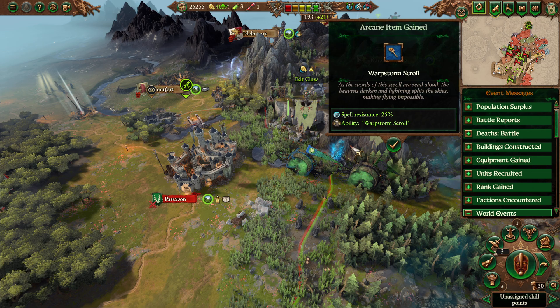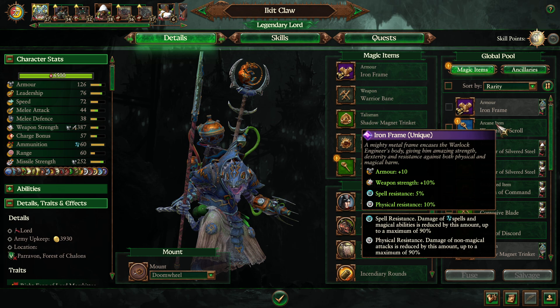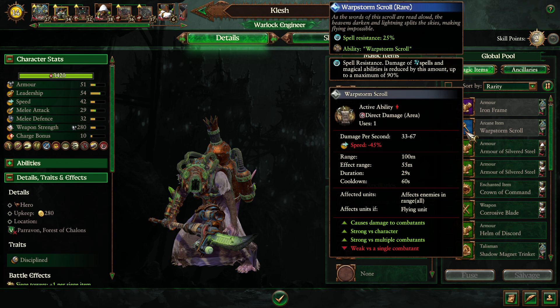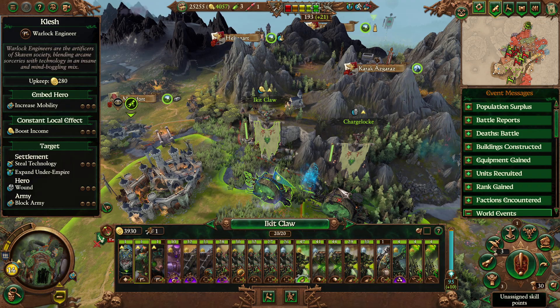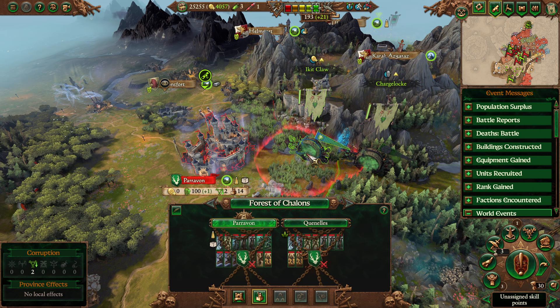We got a Warp Storm Scroll — Spell Resistance 25, direct damage area ability, and speed reduction. Isn't that just lovely. What do we currently have? The Trickster Shard. We'll take the Warp Storm Scroll instead; we don't need the Trickster Shard, and these guys can't carry arcane items anyway, despite the fact that they're casters.